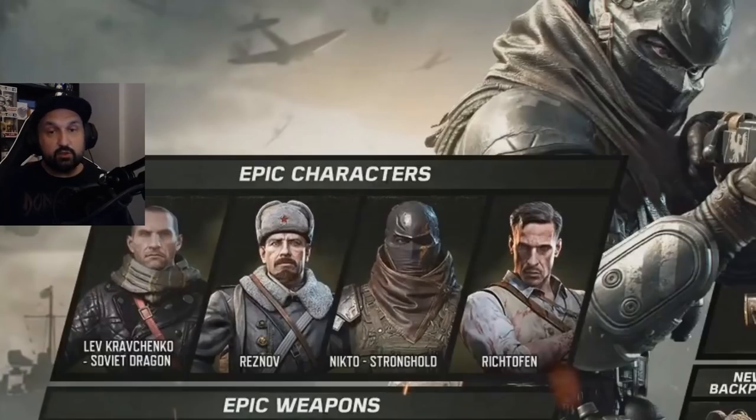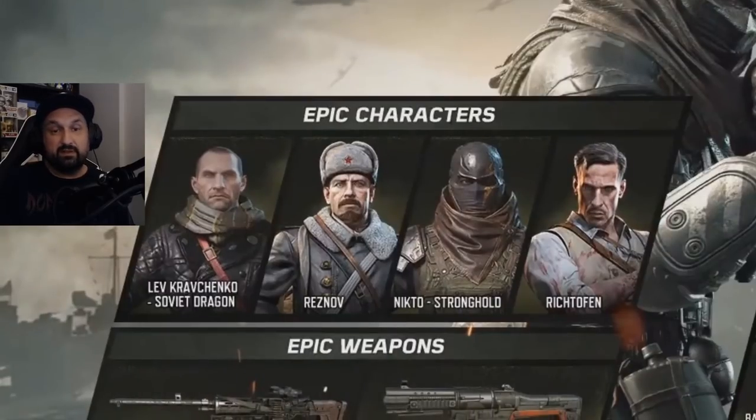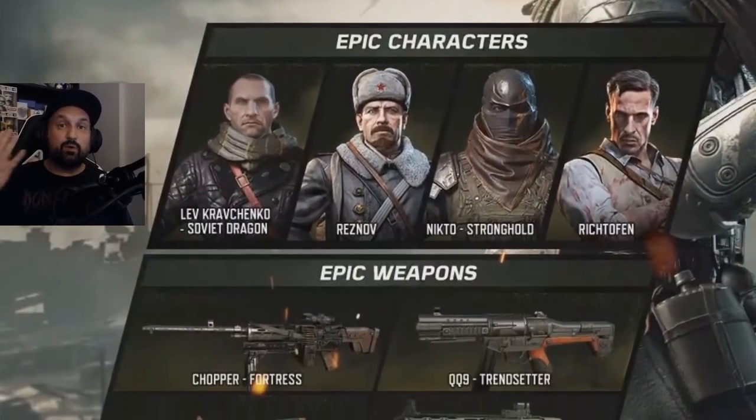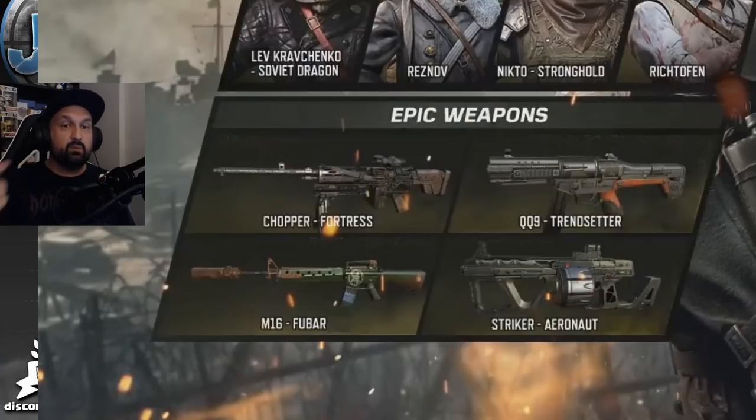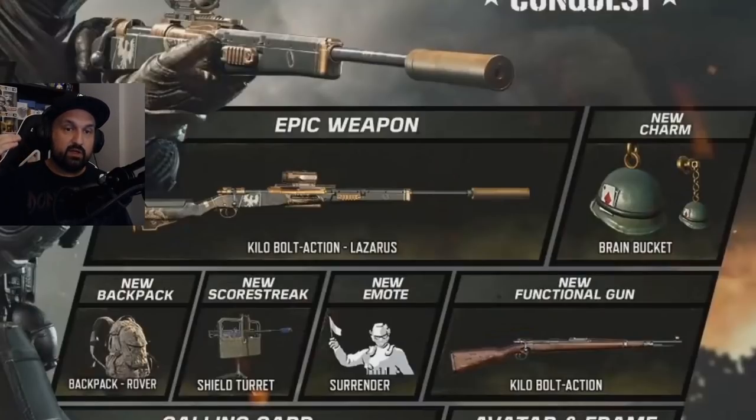Looking at the screenshot to make sure we didn't miss anything — two seasons in a row they've included four soldier skins, which is really nice. My favorite soldier skins this season are probably Nikto and Dr. Rick Toffin; Reznov and Kravchenko aren't bad either. For epic weapons I'm hyped for the QQ9, but I don't use the Striker, the Chopper, or the M16. Maybe Gunsmith will bring some of those weapons up, but right now QQ9 is my favorite.